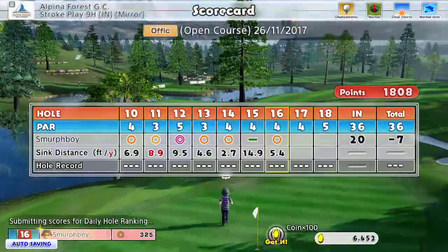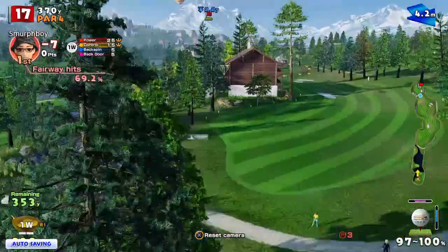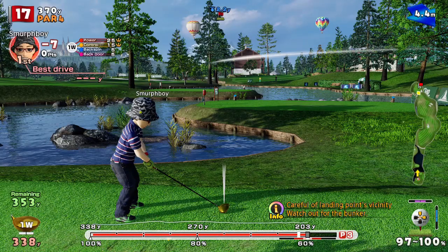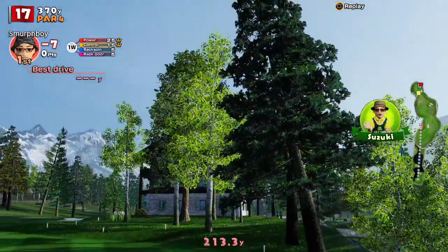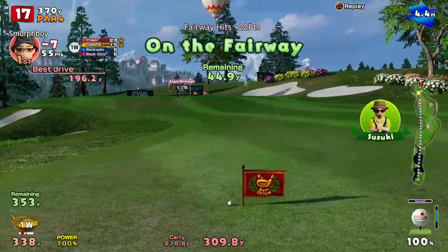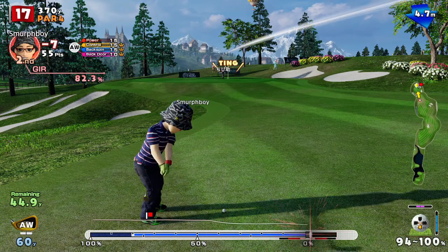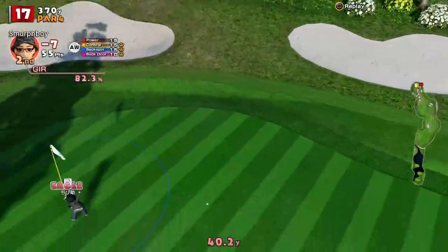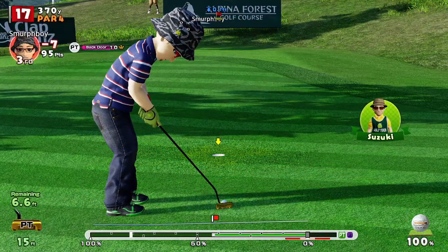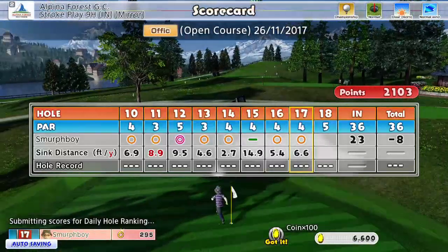Off the long tees this one's a bit more challenging, and we've got a headwind. It hit the trees, which doesn't help it — that's okay, it's in shape. That's a hole that's either ridiculously easy because you've got a nice short tee and it's drivable, or when you're on the longer tee with a headwind it just becomes much harder. The green's not too bad on this. Nice birdie!